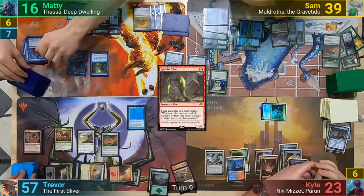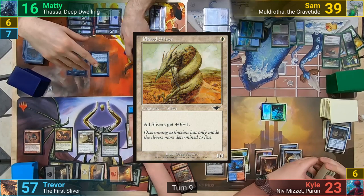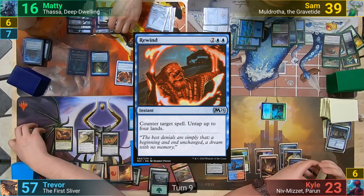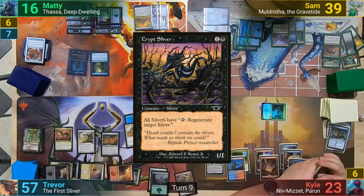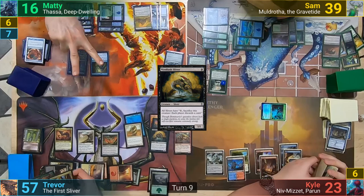Trevor flexes on the table real hard, dropping a Shifting Sliver, a Blur Sliver, and a Spiteful Sliver, getting some Cascades to resolve. Responding to the Shifting Sliver Cascade, Maddy brainstorms — draws three and puts two back — and Trevor then cascades, hitting a Crystalline Sliver, which also gets a Cascade. Trevor then reveals a Plated Sliver from that Cascade, and Maddy decides to counter the Crystalline Sliver with a Rewind. The Blur Sliver then resolves its Cascade, with Trevor hitting a Crypt Sliver, cascading once more. He reveals until he hits a Mindlash Sliver and stops cascading since he has no zero targets.